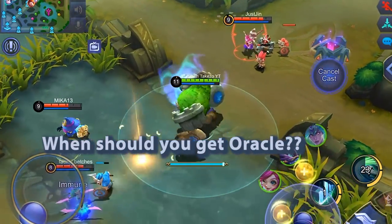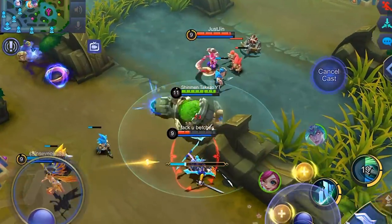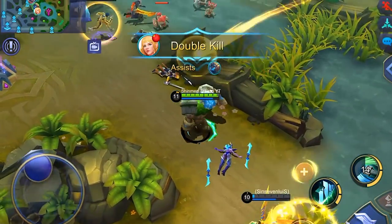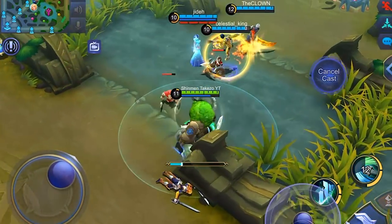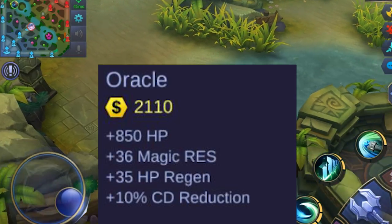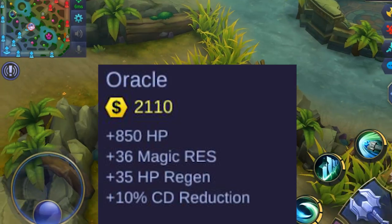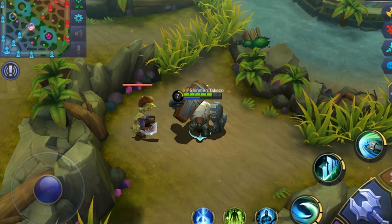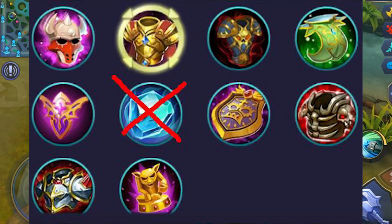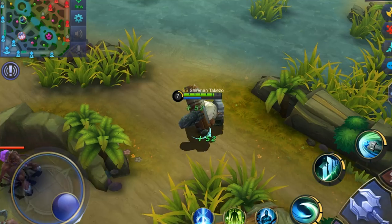When should you be getting Oracle? You could actually get this as early as a second or third item, since the passive — even though you're still low on max HP early game — is still a free heal no matter how small it is. And if that doesn't convince you, the nice additional HP, magic resist, regen, and 10% cooldown reduction in one item should seal the deal. Just slowly build up defense items with HP before or after getting Oracle and you should be all set throughout the game.